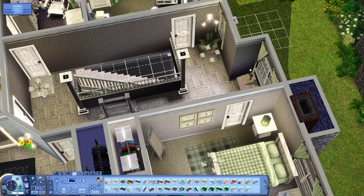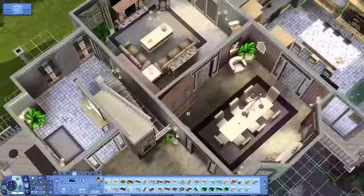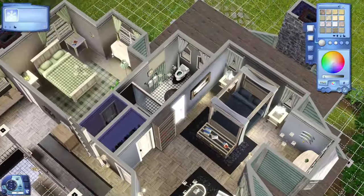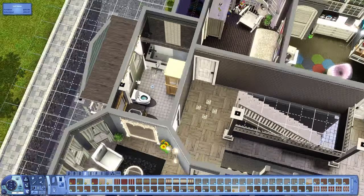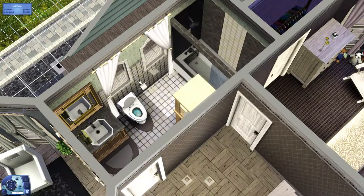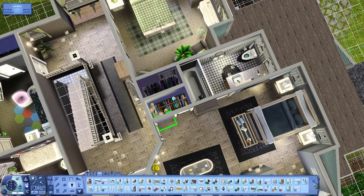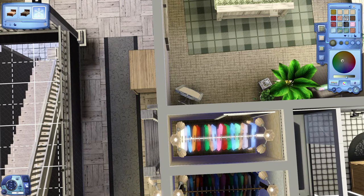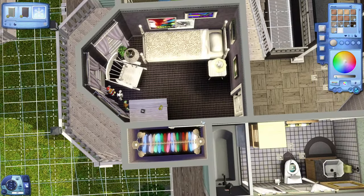Upstairs in the hallway I made some adjustments — recoloring plant pots and moving some plants around, removing an extra art easel. In the bathrooms I redid the wallpaper and changed the tile grout and wall tiles. In the closets I put in some lighting and adjusted the color of the clothing racks so they match the bedrooms they're connected to.